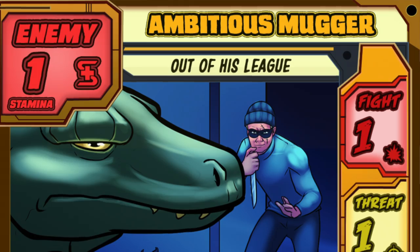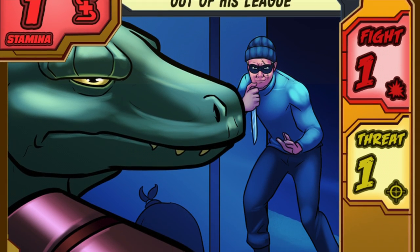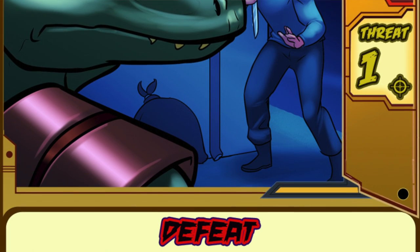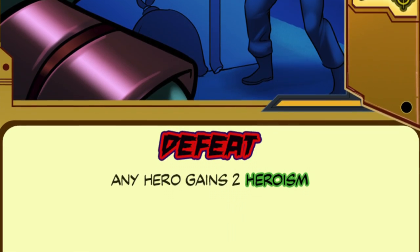As we said, most enemies in the city deck are relatively low danger compared to villain enemies. This is most true of the Ambitious Mugger, who is the absolute lowest end of the power curve as well as the lowest end of the IQ distribution. While defeating this thug only takes a single might card or a medium strength breeze, doing so gives you some useful heroism.